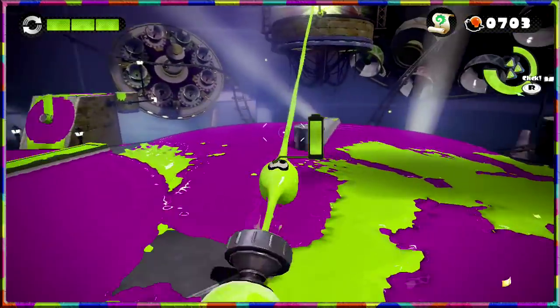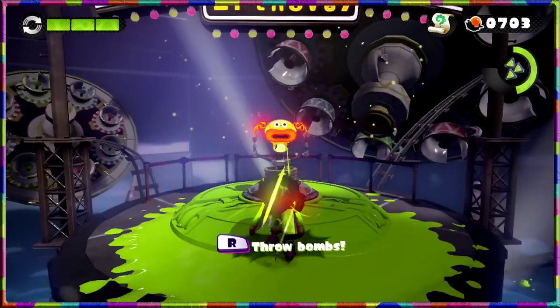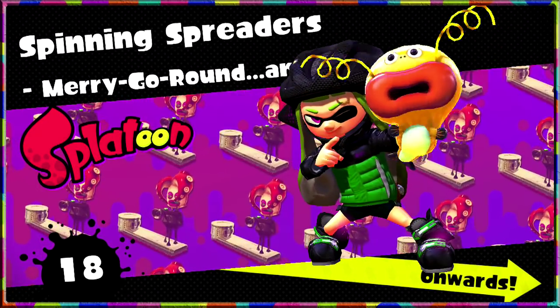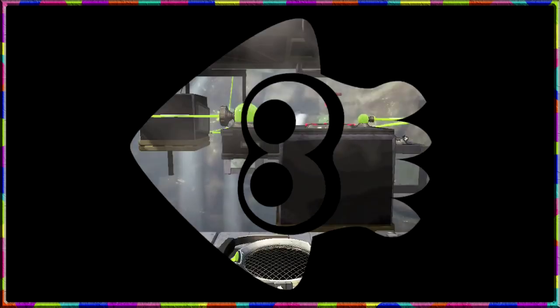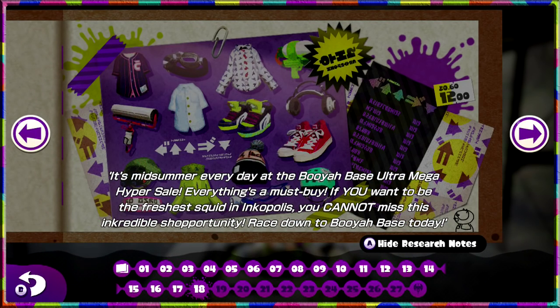Let's use the Bomb Rush special to get going. I can throw multiple bombs quite easily. Here's a tip: as long as the special's still running we get the bonus for it at the end. Bomb Rush lets you send bombs everywhere for the duration, but it's horrible when you run out and throw that one extra bomb — you're out of ink and out of ammo. There's an in-game ad for Booyah Base: the ultra mega hyper sale — everything's a must-buy if you want to be the freshest squid in Inkopolis. We'll buy some nice shoes.